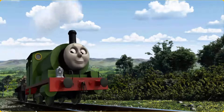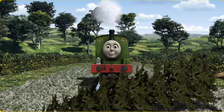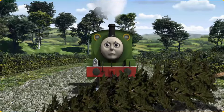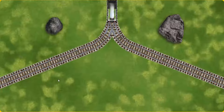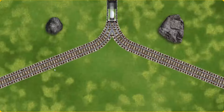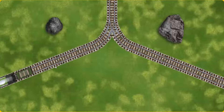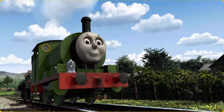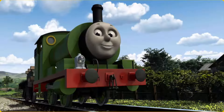Percy set out for Farmer Trotter's farm. Suddenly, the tracks were blocked. Percy had to stop. He needed to go a different way. Show Percy the track that goes nearest to the smallest rock. Let's go! Percy puffed proudly into Farmer Trotter's farm. With your help, he was a really useful engine.